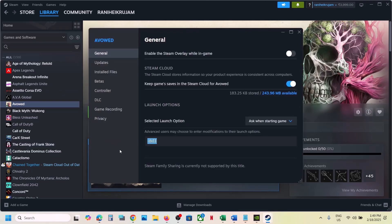Once again type in -d3d11 and then launch the game. Still not working? Then you can type in -dx12 and then launch the game and then check. Still not working? You can remove this and then follow the next step.